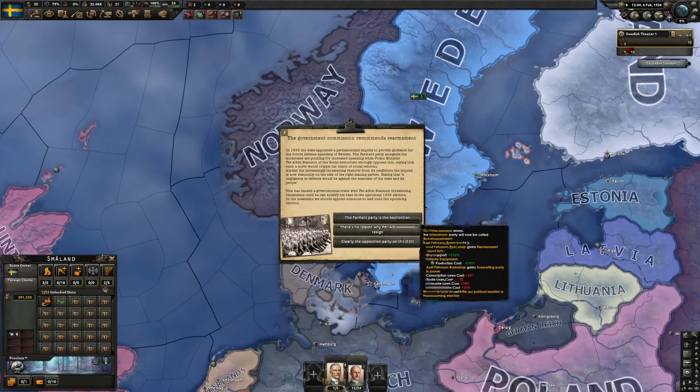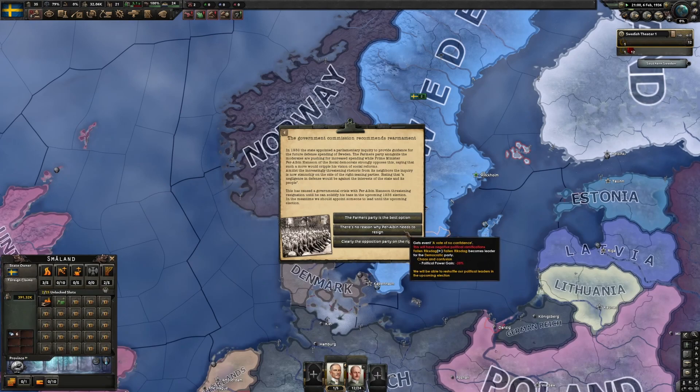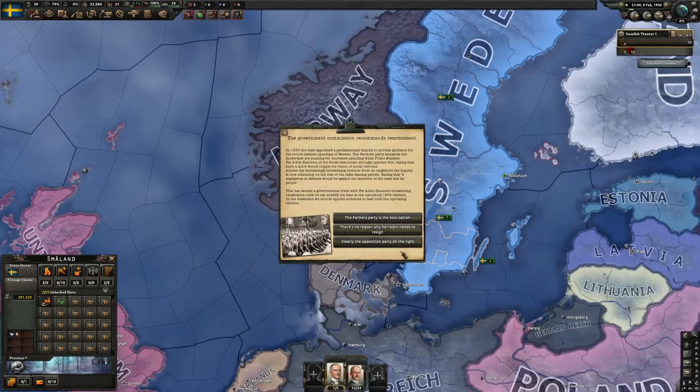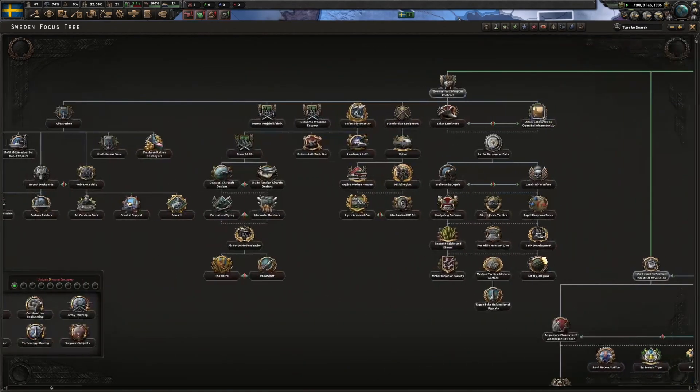We completed the Defense Act - government recommends rearmament. So here we get war support, a reduction in infantry equipment cost, and we get some cost-changing laws. We can keep our album which reduces our political power, or we can increase our research speed at a hit to stability. I think the direction I want to go here is the research speed - we'll take that research speed modifier and get some better tech early in the game.